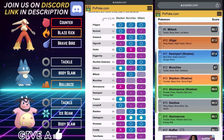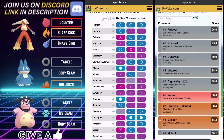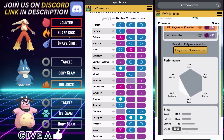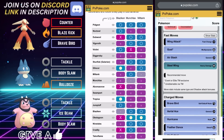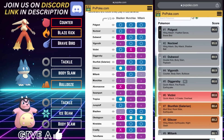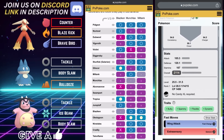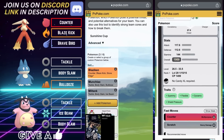Noctowl is another one — that fast move pressure is just too much. The only flyer you can mess around with a little bit is Jumpluff, because you outpace and win CMP tie to the super effective Blaze Kicks. Stone Edge is recommended, but Brave Bird should get the job done in most circumstances. Tropius runs a flying-type fast move too — not one you'll want to stay on, as both Pokémon in the back have solid victories over Tropius and Jumpluff.